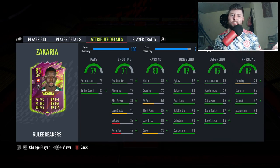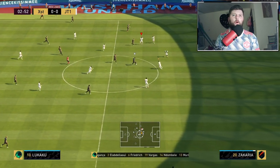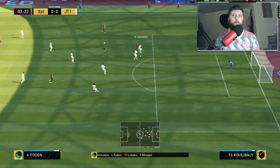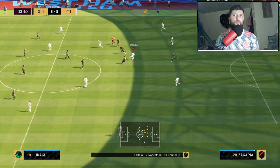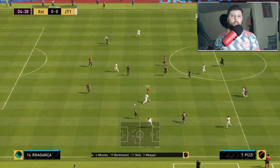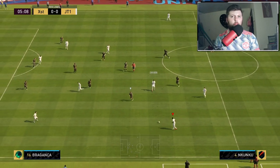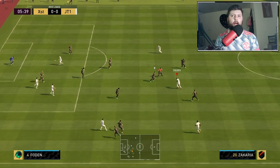Zachariah is an absolute tower — he is a massive, massive player. You can't even miss him, he is huge: six foot three, moves like a gazelle. Really, really nice card. I think the minus four on pace, very much like Gündogan, is probably one of the better things they could do — obviously with the Shadow having such an effect at a plus ten, you really can't be too angry about that.